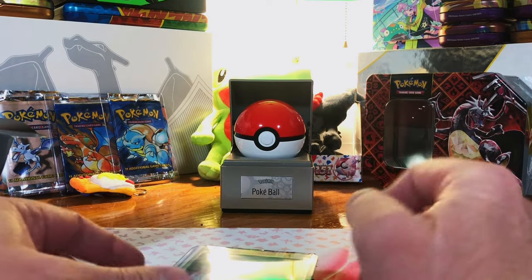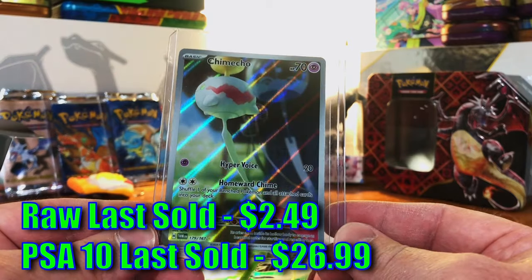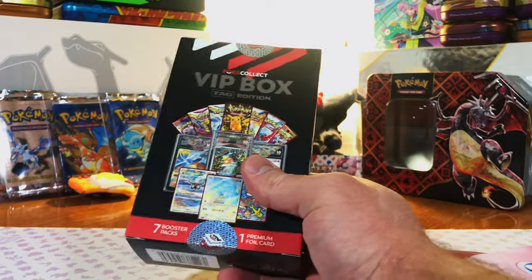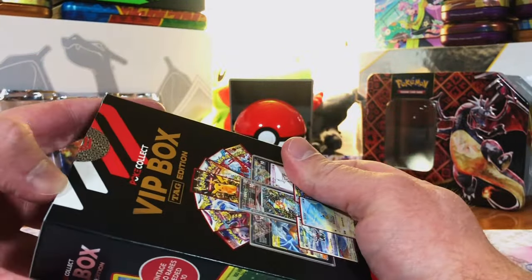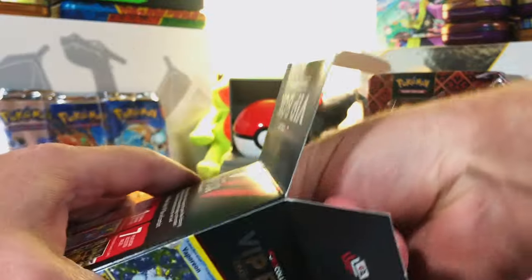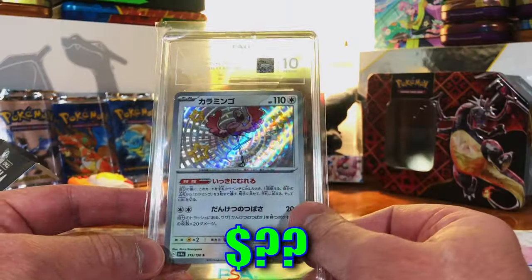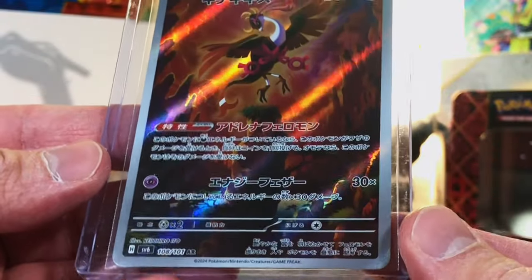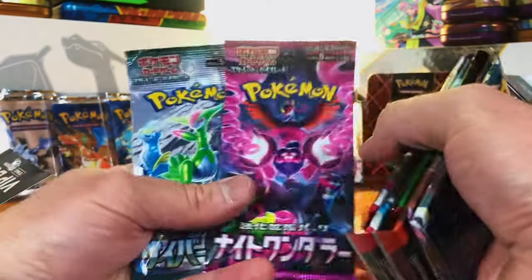Still looking for that last graded Charizard — we've got two vintage holos, hopefully we can get two graded Charizards. Kimiko illustration rare from Twilight Masquerade — never seen this before, always love getting a new card. Paldea, Paradox, Shrouded, Obsidian, Silver — same deal. I don't understand how you can have so much cool variety in the raw cards and slabs — which have been fire — but then the packs are the same every box. Very disappointing. Another Pristine 10 — Flamigo shiny rare from Shiny Treasure EX.